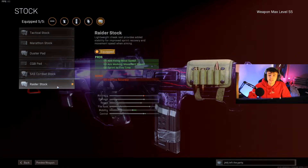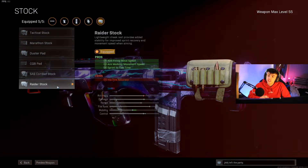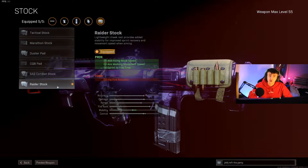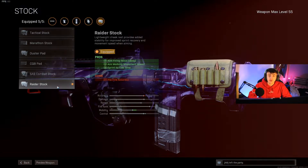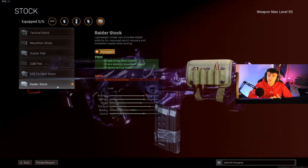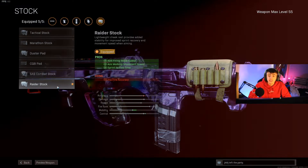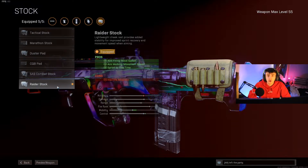The next attachment is the Raider Stock. This increases the ADS firing move time, meaning whilst you're shooting you can move a lot faster. The strafe speed allows you to move left and right quickly and really throw your opponents off — they don't expect you to be moving so fast. It also increases aim walk and move speed, and improves sprint to fire time, so when you're running up on enemies you get those first shots off and win more gunfights.